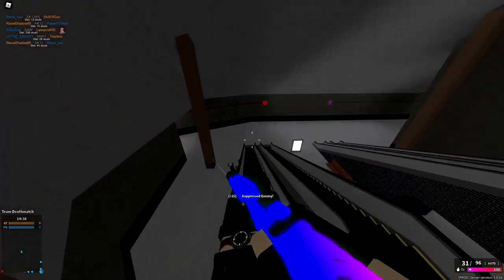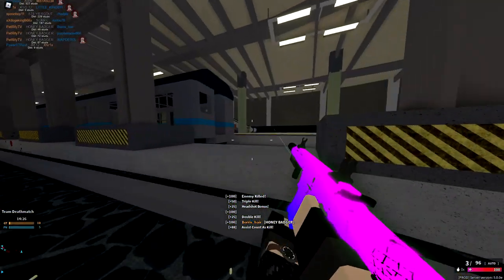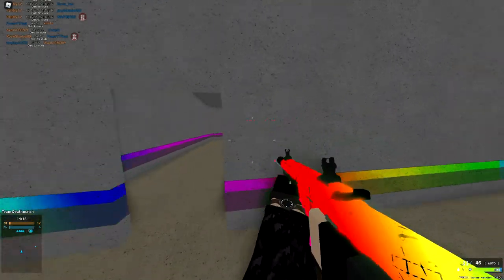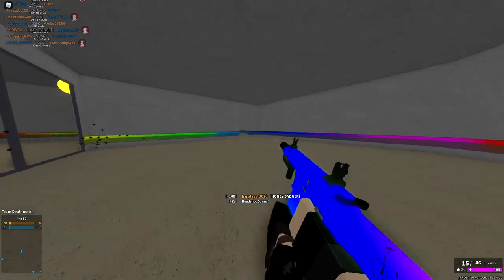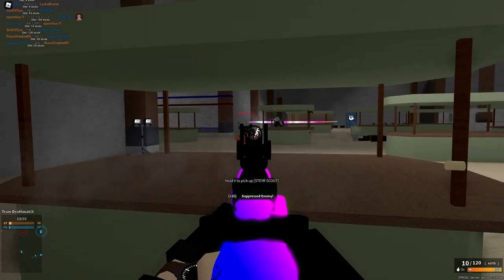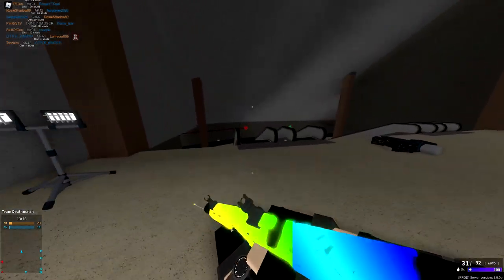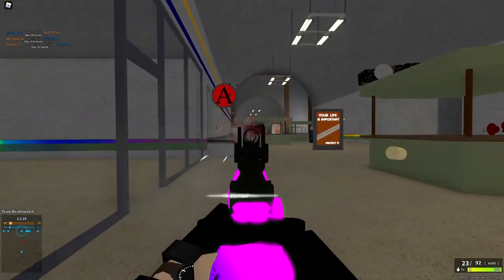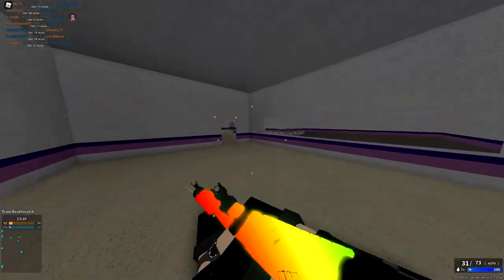Now we're on Metro, which is perfect. Tossing a frag here to try to keep them back. We're flanking because they're sitting back sniping. There we go — got a triple! Let's push around quickly. That guy was kind of hard to hit; couldn't really see him because my teammate's body was just standing there. These lobbies have been really slow.